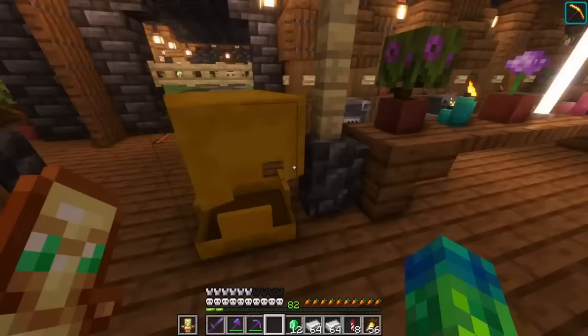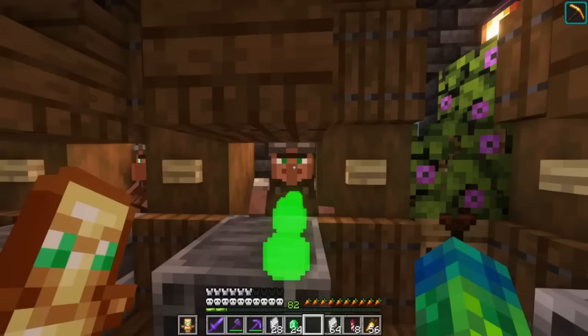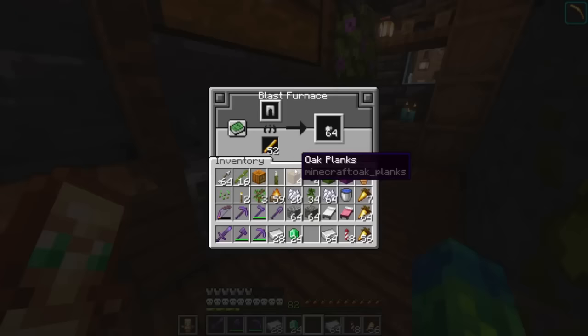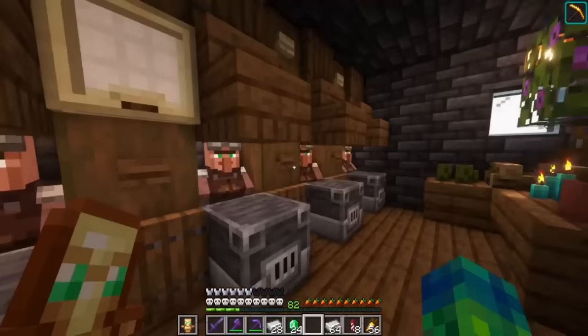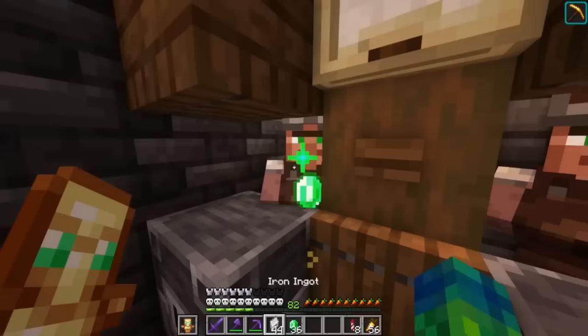Now we can actually trade iron with some of these guys — most of them don't trade iron, but some do. I should have gone through and made sure all of them do. It would have made this trading hall a little more efficient, but it is what it is. It looks pretty nice in here. We have our area where we turn all the extra armor into nuggets.